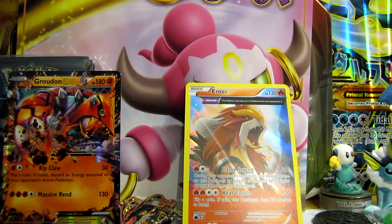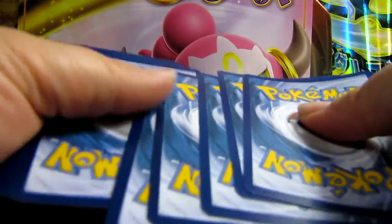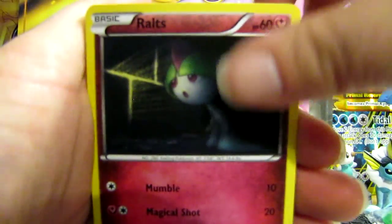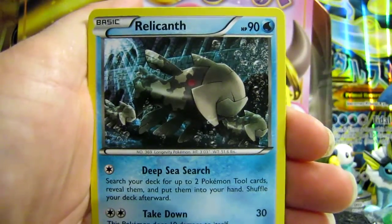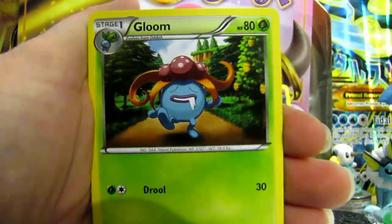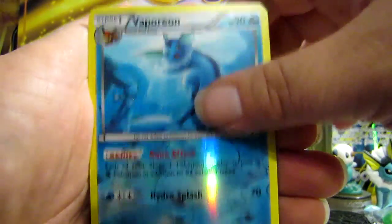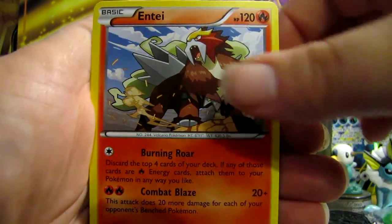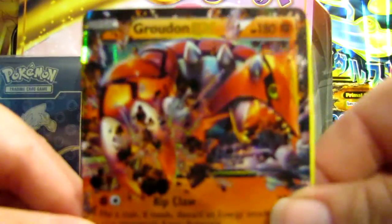Last pack, guys. Hopefully we get maybe another EX — maybe something really good so I can jump up and down. And if you guys do like this, please leave a like, comment, whatever you want, it would be all good with me. Raticate, Gloom, Ace Trainer, Rotom, Reverse Vaporeon — very nice — and an Entei. Overall, I got very good pulls, a lot better than my other box openings.